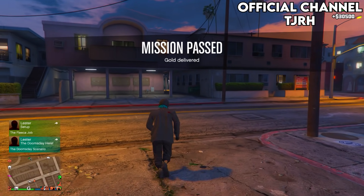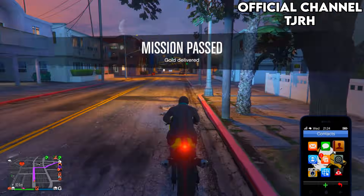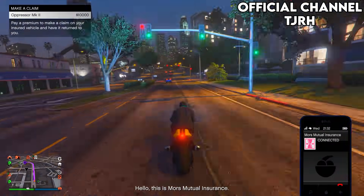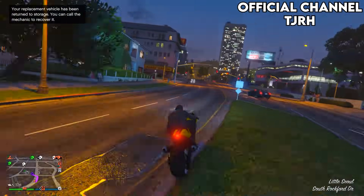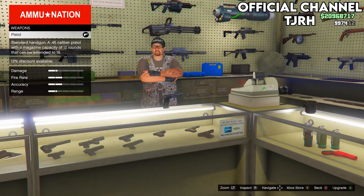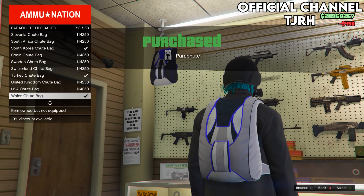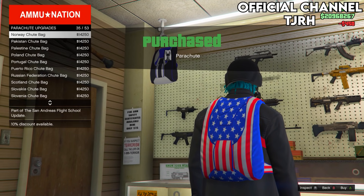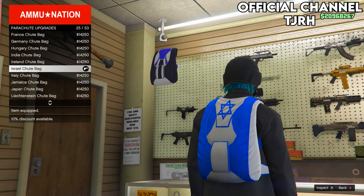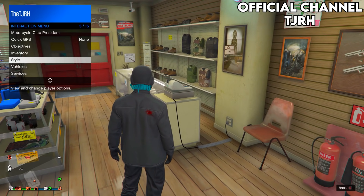Once you've done so, go to any Ammu-Nation store. Go on parachutes, then parachute bags, and equip the Israël chute bag. Once you do this, equip it using your interaction menu.